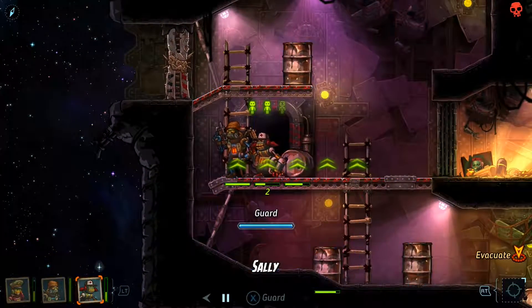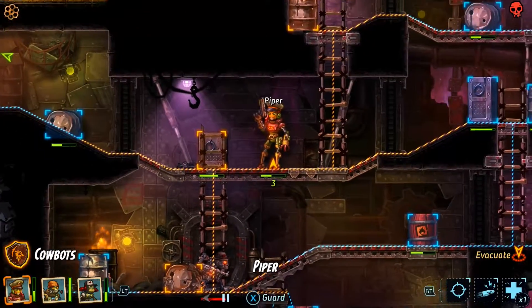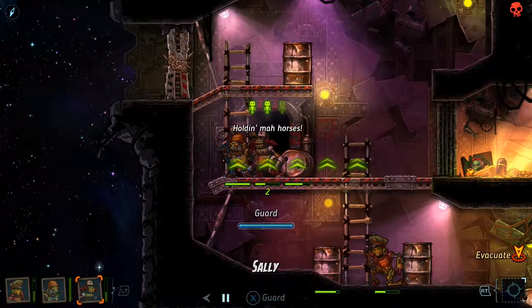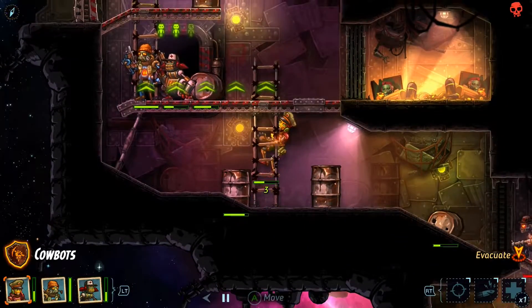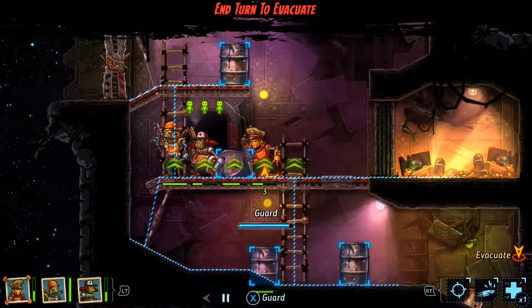Now we just gotta get Captain Piper and then we are good to go. No reason to stick around — I don't even know if you really get anything for sticking around shooting those guys, so I'm outie. I should have had Sea Brass come and cover Piper so this guy doesn't shoot her and kill... oh, okay. Lucky ducky me. Alright, let's get out of here and never talk about the difficulty ever again.